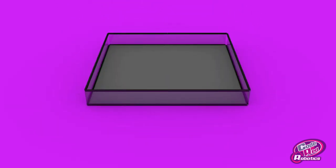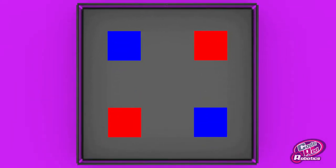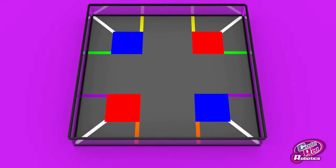The game is played on an 8x8 foot field with 1 foot high walls and a foam tile floor. There are four pyramids in the center of each quadrant of the field, two blue and two red. Behind each pyramid are two color zones. The zone colors are green, yellow, orange, and purple, with one of each color zone per alliance.